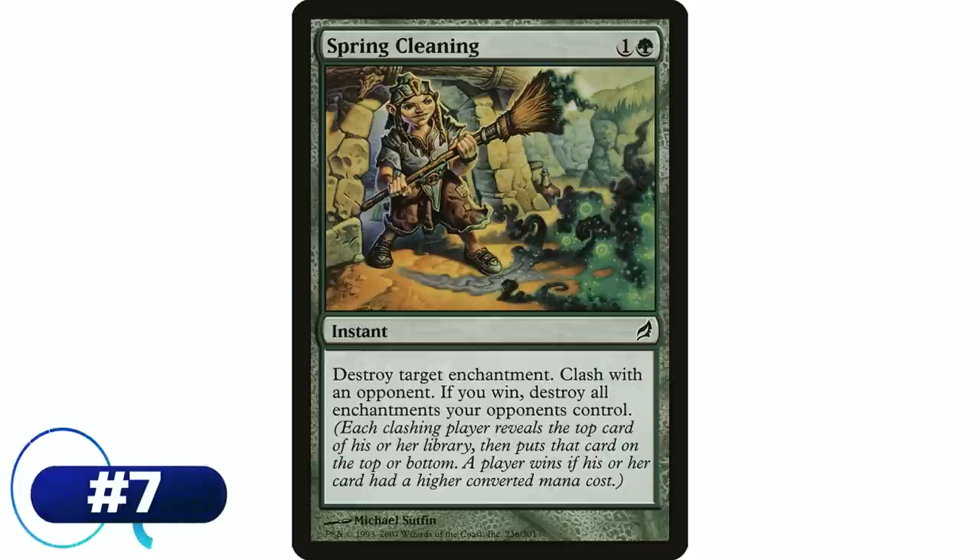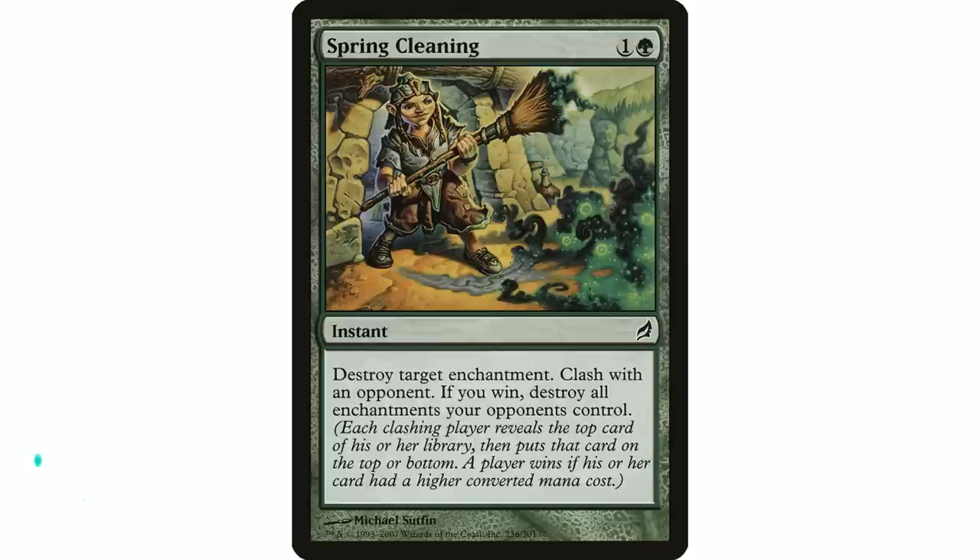Next up is Spring Cleaning — another card I've never seen before that I think is pretty good. One and a green instant: destroy target enchantment. Right away you have a card that for two mana at instant speed destroys an enchantment — that's not a great rate for enchantment removal in green on its own. However, clash with an opponent, and I'm probably not familiar with this card because I've never been a big fan of the clash mechanic. But if you win the clash, destroy all enchantments your opponents control. That seems great in Commander.